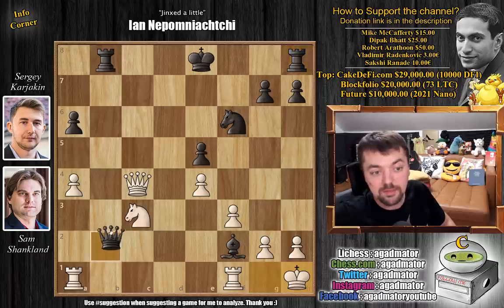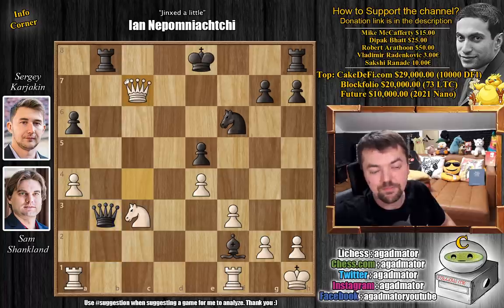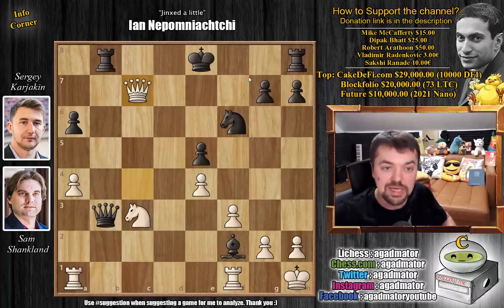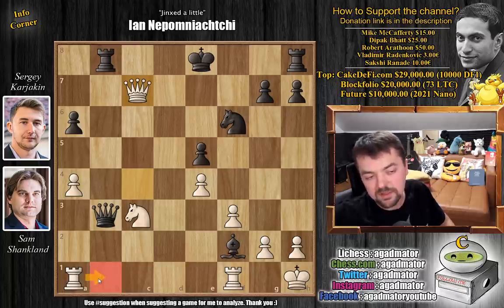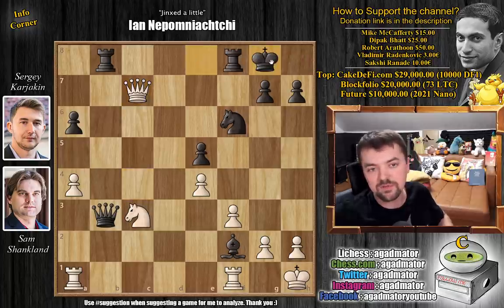Here we have queen to b3, offering a queen trade. But now, queen to c7 — and this is the move Karyakin says he missed during his analysis during the game. Now you really have some problems with black. The problem is, if you castle — and it seems like a perfectly fine idea because rook 8 to b1 is the threat, but if we castle we connect our rooks — Shanklin would have a brilliant, brilliant queen sacrifice. If Karyakin castles here, then we play rook 8 to b1, and now after queen to f7 offering a queen trade, Shanklin plays queen captures on b8. Just a beautiful move.